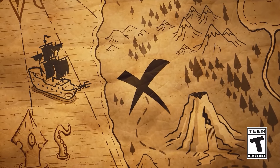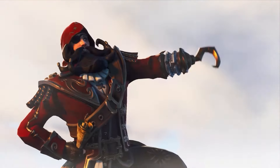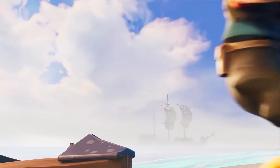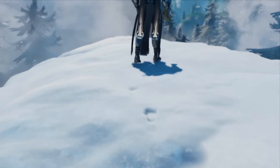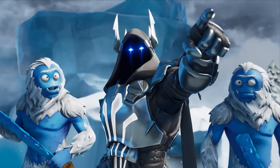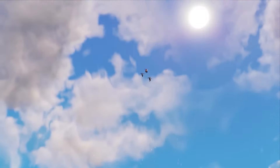Fishstick made his grand debut in Chapter 1, Season 7, introduced as part of the Support Squadron set. Despite the season's icy theme, this quirky anthropomorphic fish brought a splash of aquatic fun to the game. With his bulging eyes, pouty lips, and simple fisherman's outfit, Fishstick quickly became a fan favorite. His goofy appearance contrasted perfectly with the intense battle royale atmosphere, adding a lighthearted touch that players adore.